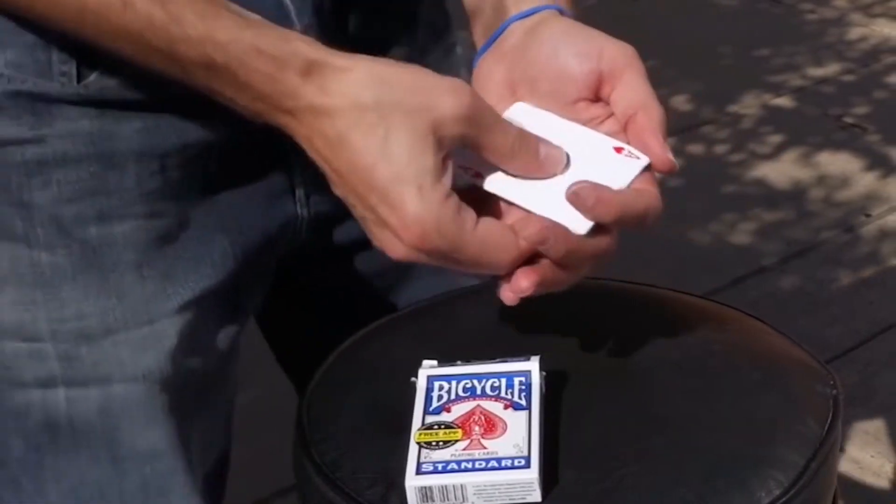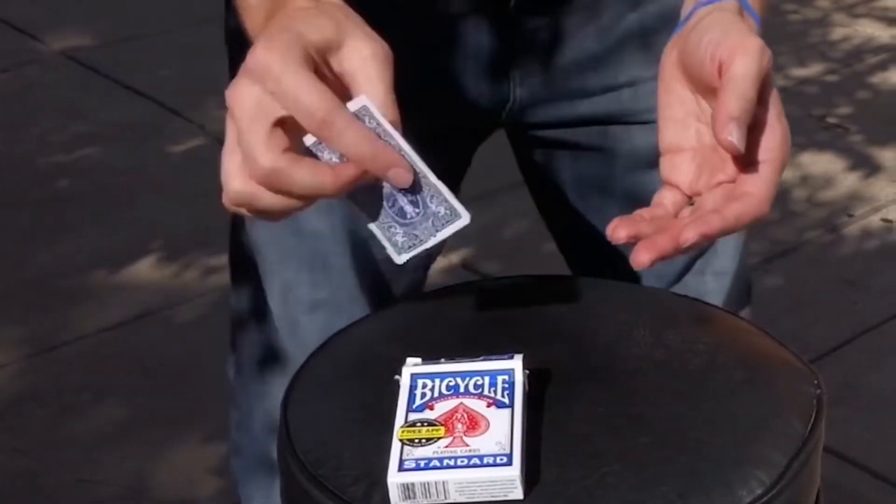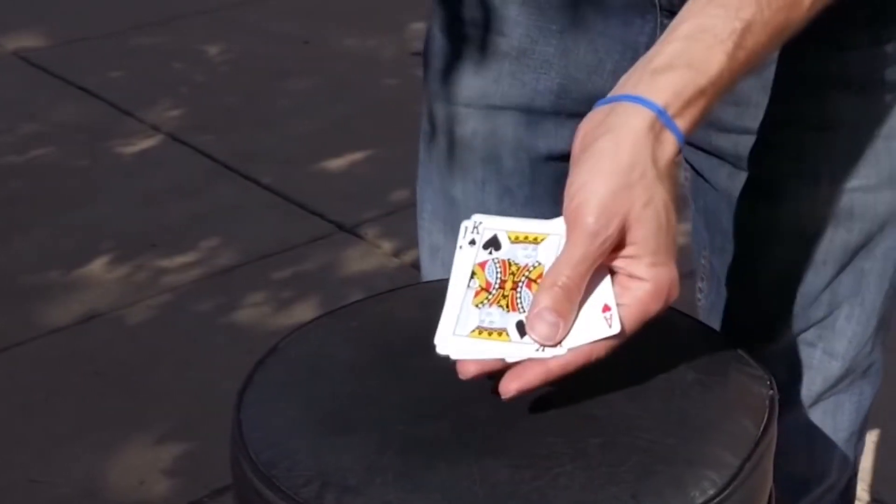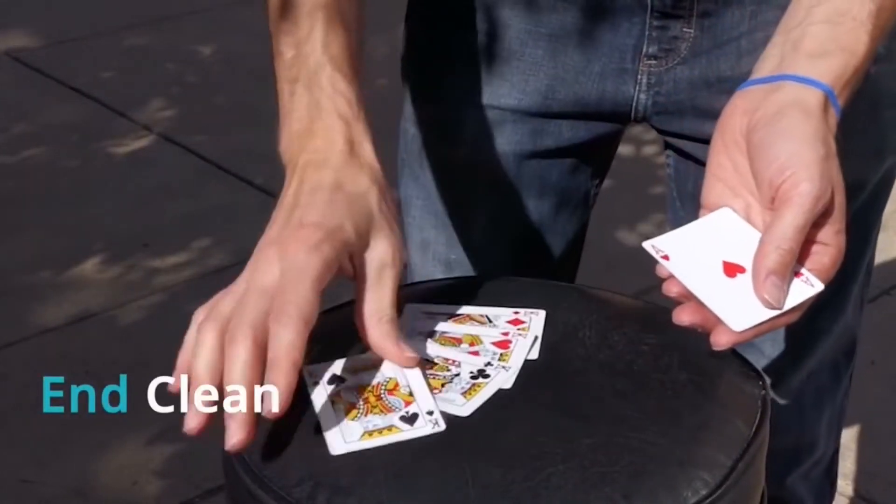And it's done. You can show the ace back and front, and the cool part is the box that's been in view the whole time now has the kings. All these cards can be handed out for examination.